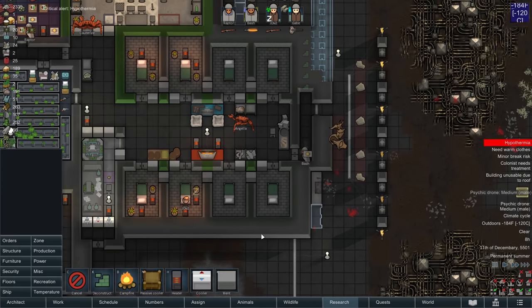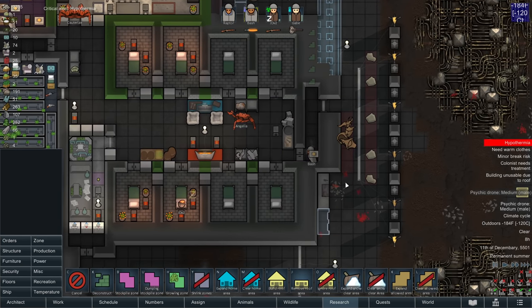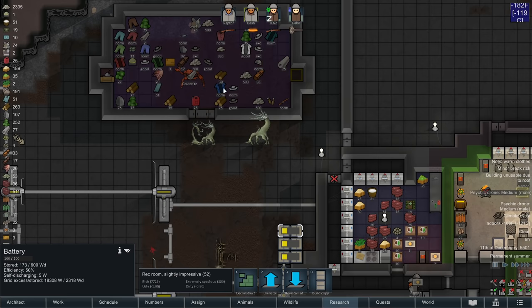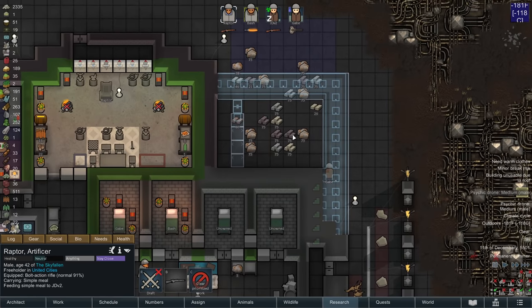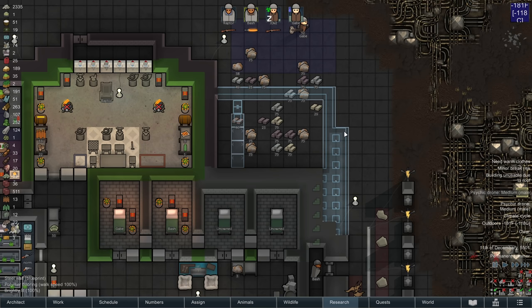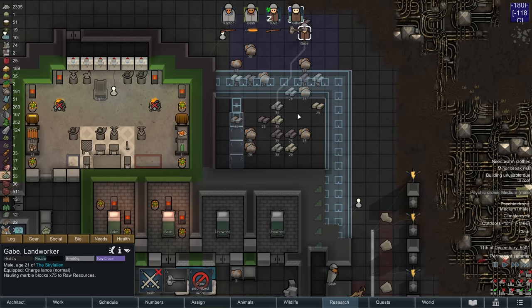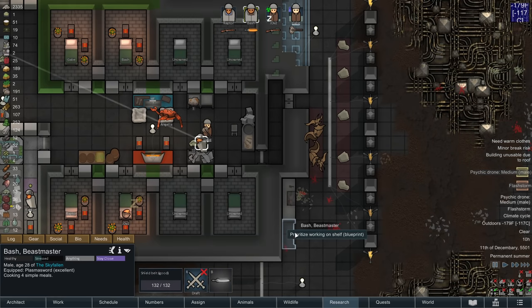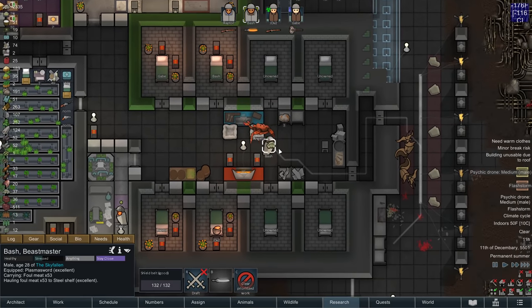He needs treatment again — Raptor, that's you. These crabs should not stand on the butchery zone itself, so they don't eat the raw corpses. Instead, the meat shelf needs to be moved. Cauterize is already helping to haul, which is awesome. A little reminder: the cloth I currently have coming is going to be earmarked for clothing and not for rugs. We have a flashstorm. My worry is that Angelia has to travel too far to get to the fowl meat shelf — that would be my only worry.